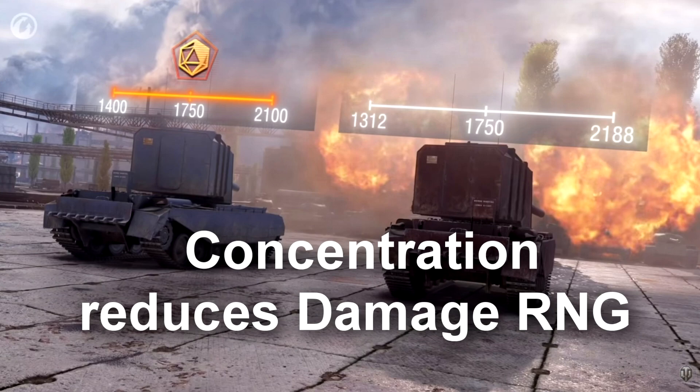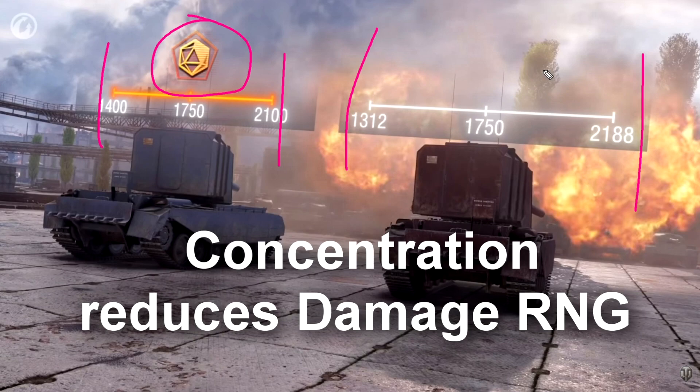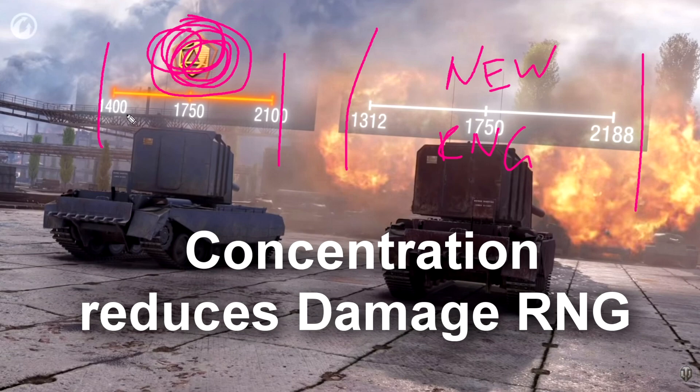The next skill is called Concentration, and it reduces your RNG. Here's the current RNG right now, and if you use this skill you're going to get lower RNG. If you train Concentration, you are going to get the old RNG — what we're used to right now in the current game. Basically, you need to spend your points on this skill just to get back the same RNG that we're already playing with in patch 1.11.